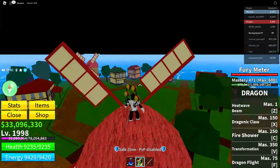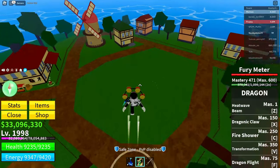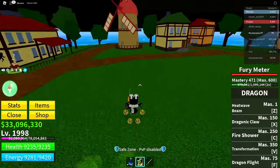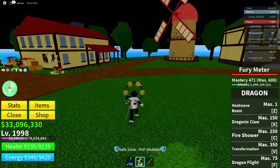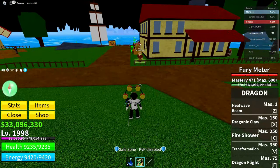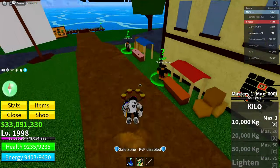First off, come to the First Sea. If you're in the Second Sea or the Third Sea, just come to the First Sea. When you're in the First Sea, go to the starting area of the game — this is the starting area right here.